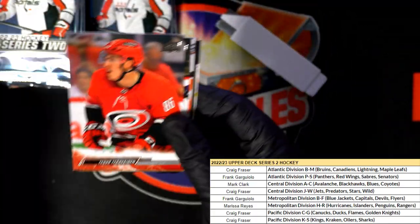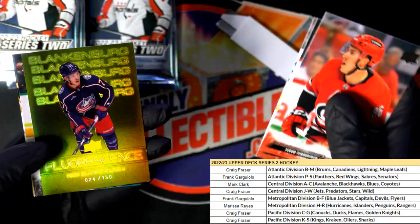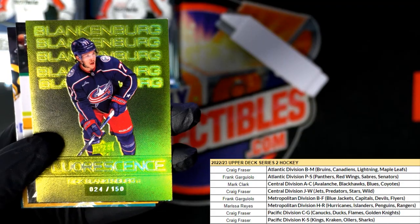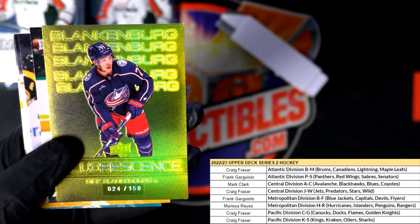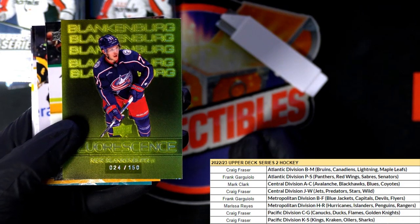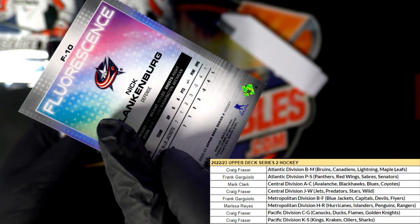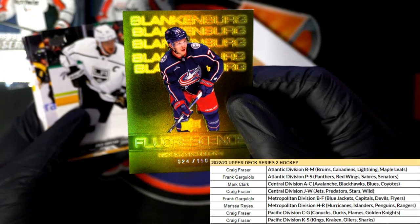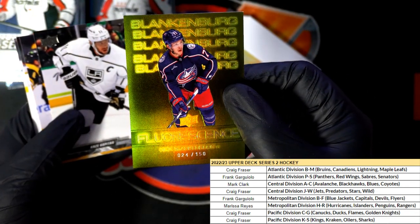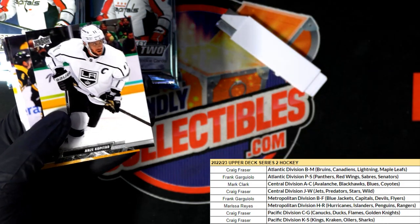Lunchbox Legends — what an insert. Series Two, man, it's great stuff. A lot of bang for your buck in here. It's not that expensive to get in this, and there is a lot of bigger dollar-value types of cards. Look at this — oh, alright! Sweet. Florescence there for the Blue Jackets, 24 of 150.